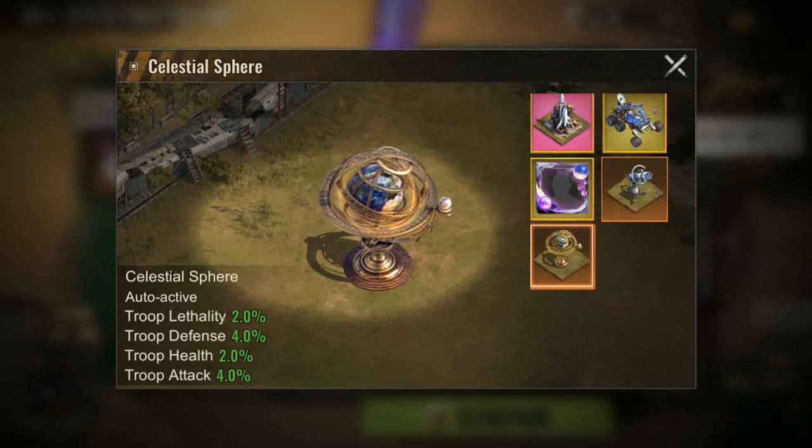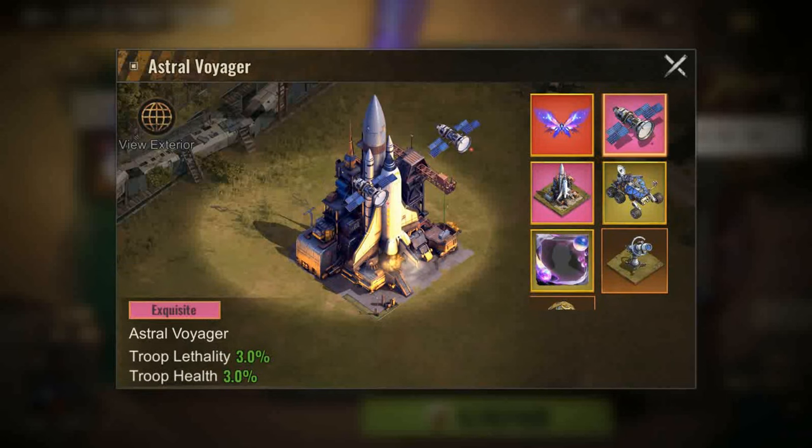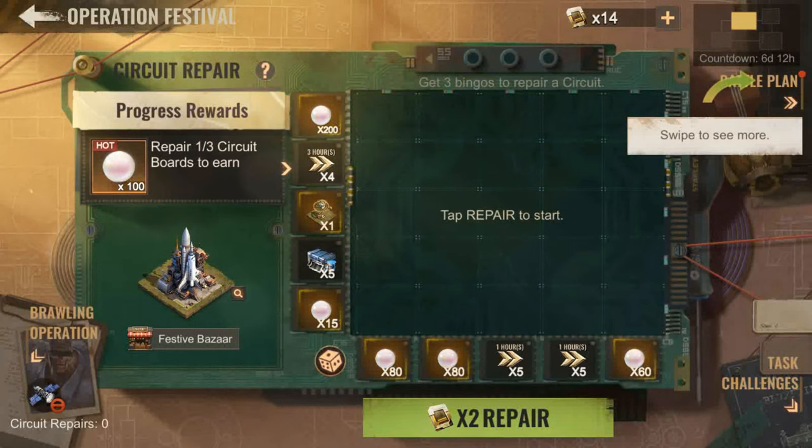And finally, the Celestial Sephir gives you a lot of stats. Personally, I'll definitely be going for the Astral Voyager Sentinel and the Cosmic Halo Frame skin, but the rest seem like items only for super high spenders.